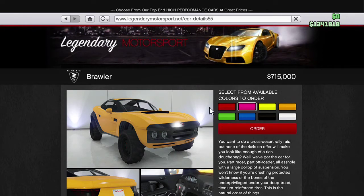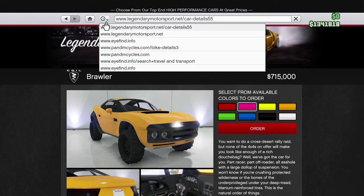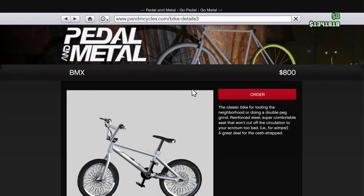Once you've chosen a color, go up to this little icon that looks like a clock — it drops down your recent browsing history. Click the third one; the BMX bike is always going to be the third one.